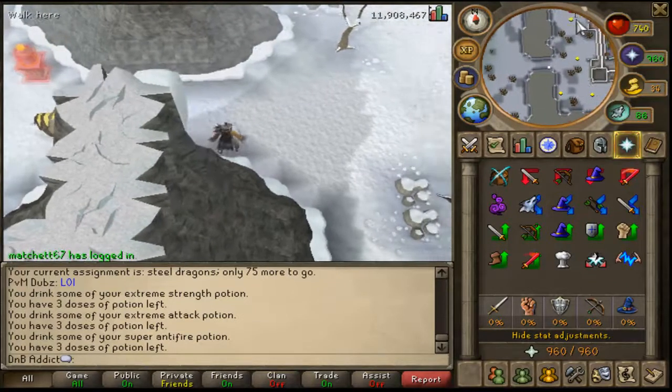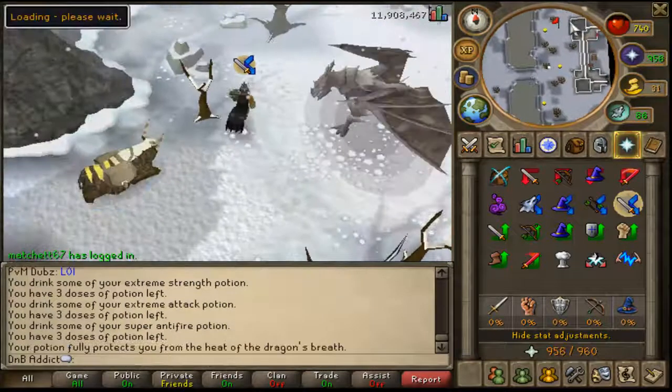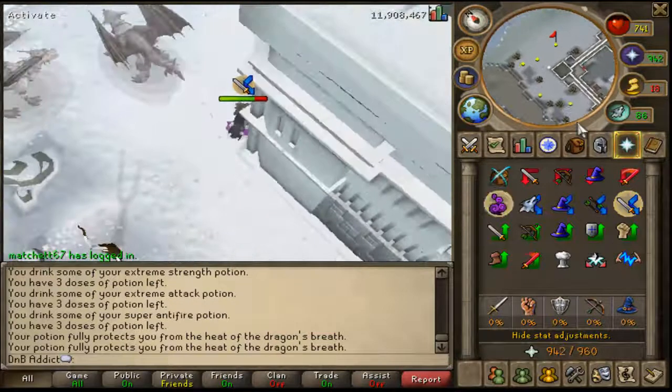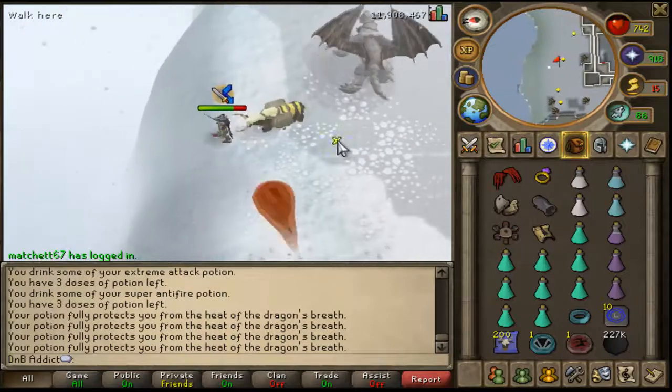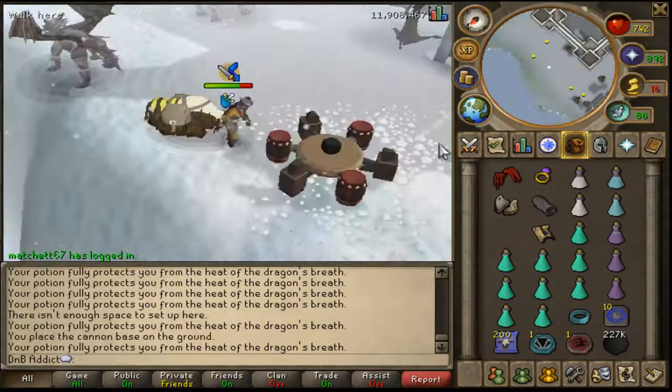Once you've completed that quest you'll be familiar with heat globes. You can see the pedestal there glowing as I've activated a heat globe on top of it, which enables me to get past the frozen blocks. Once past, you want to pot up with your super anti-fire or anti-fire potions and drink a super attack, strength, overload, or extreme attack and strength.